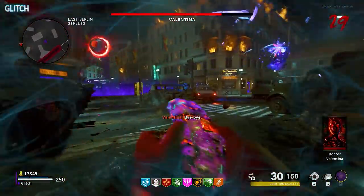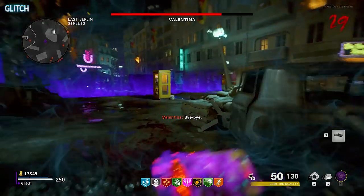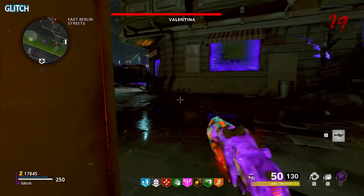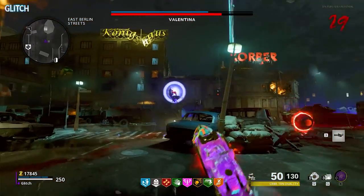And finally, the biggest attack she has is a wipe mechanic. When your screen starts to turn blue and wispy, you need to try and quickly get out of sight from Valentina. Hiding behind an object or under something should do the trick.